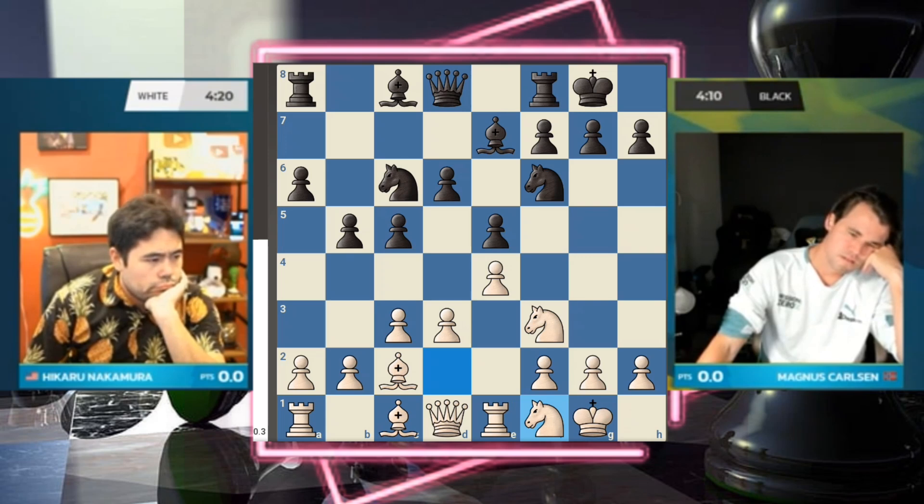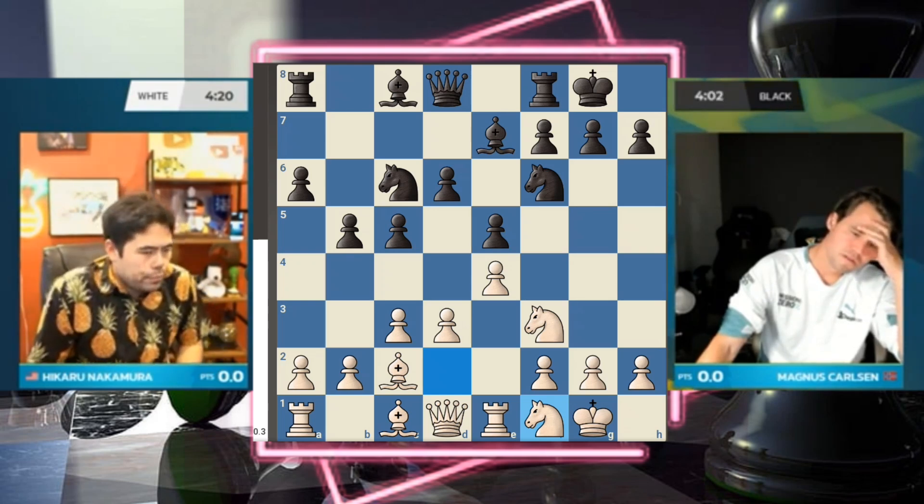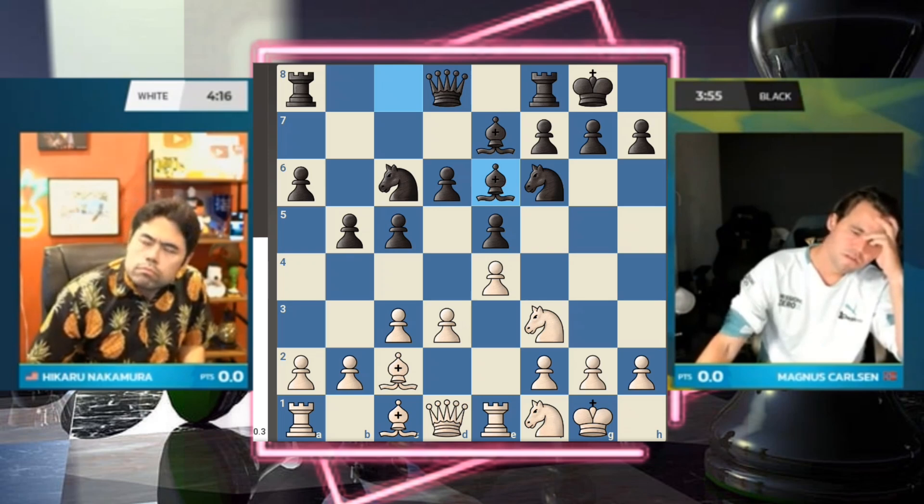This is what I'd call a Chigorin pawn structure. The Chigorin variation itself refers to a main line where white has a pawn on d4, but it's important to think not only in terms of moves but also in terms of the general pawn structure. White could actually strike with d4, especially if black's light-square bishop lands on e6 — which it just did. That definitely lends itself to the move d4.